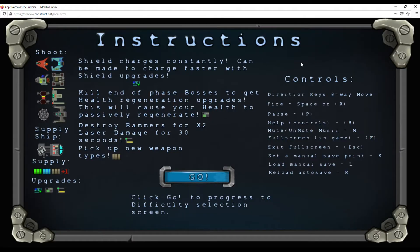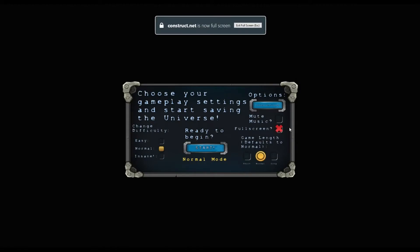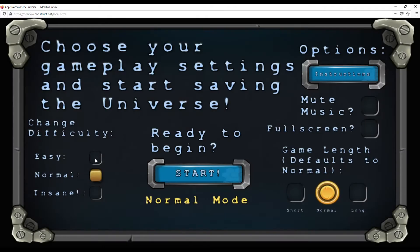I've got my instruction scene. You can get back to the instructions, mute the music, and go full screen. You can change the difficulty, which primarily deals with how many enemy ships spawn and sometimes has to do with hit points. There's also the game length setting, which controls how fast the waves are considered passed.